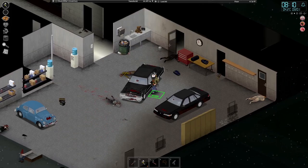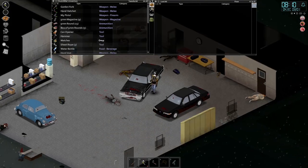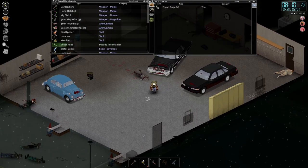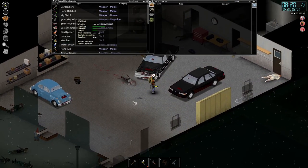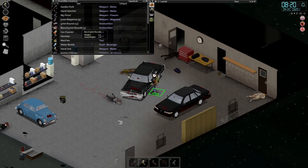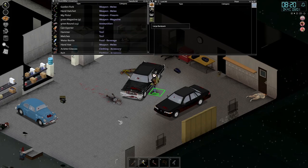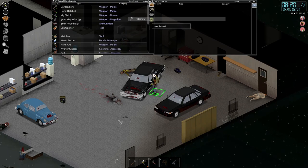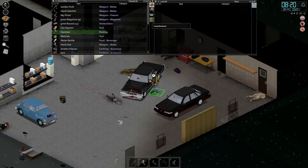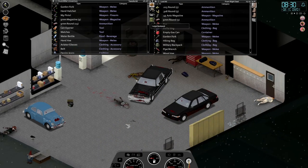A day trip to the zoo — obviously a bit of a day trip with a difference because we are in a zombie apocalypse. I'm all tooled up. I'm getting the M9 pistol out again today. We've got nine magazines all full and another five boxes of rounds. We are going to go up to the zoo, hopefully clear it out of zombies, and have a jolly good time finding loads of cool loot. Let's hope there is a gift shop as well. Let's get on the road — it's not very far to the zoo.